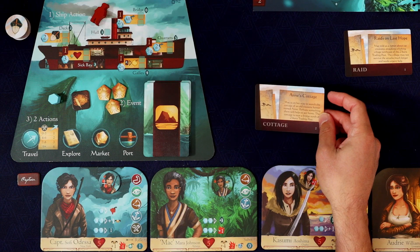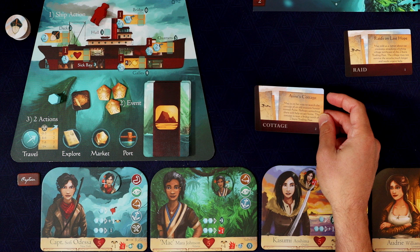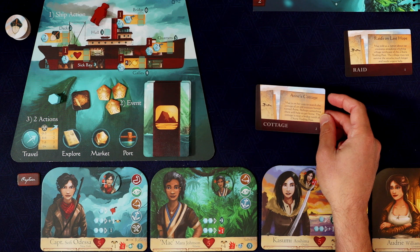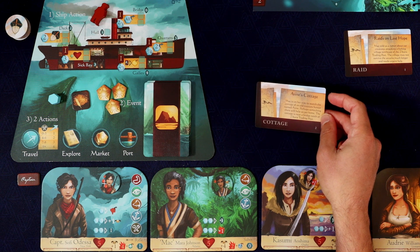One of the missions is Anne's Cottage. Mac is on her way to search the cottage of an old treasure hunter named Anne. Perhaps something there will help us get home. The cottage is near a bridge north of the trading post.